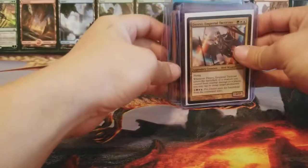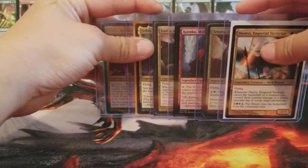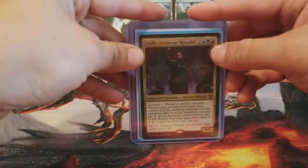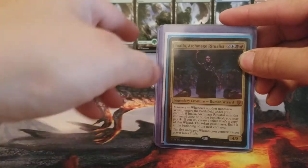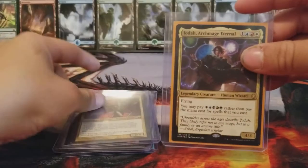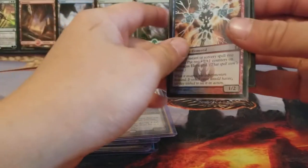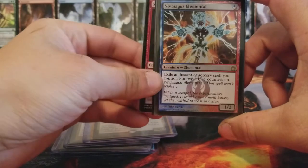You choose your commander — that's the best part about Commander. Any legendary creature can be your commander; that's the only requirement: it has to be a legendary creature. If you don't know what type of creature you have, it says right there next to the creature type. If it says legendary, then it's legendary — it is eligible to be your commander. Generally, legendary creatures are legendary because they're good; they have some type of effect that makes them worthy of being legendary. Non-legendary creatures cannot be your commander.